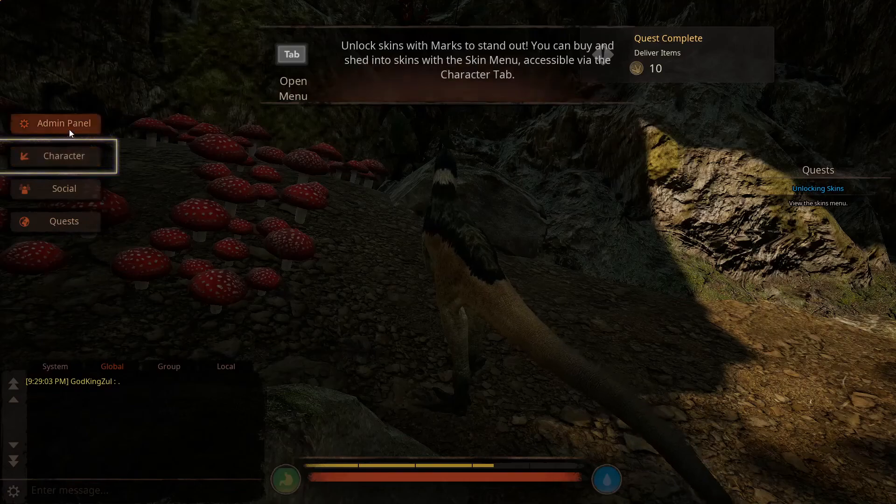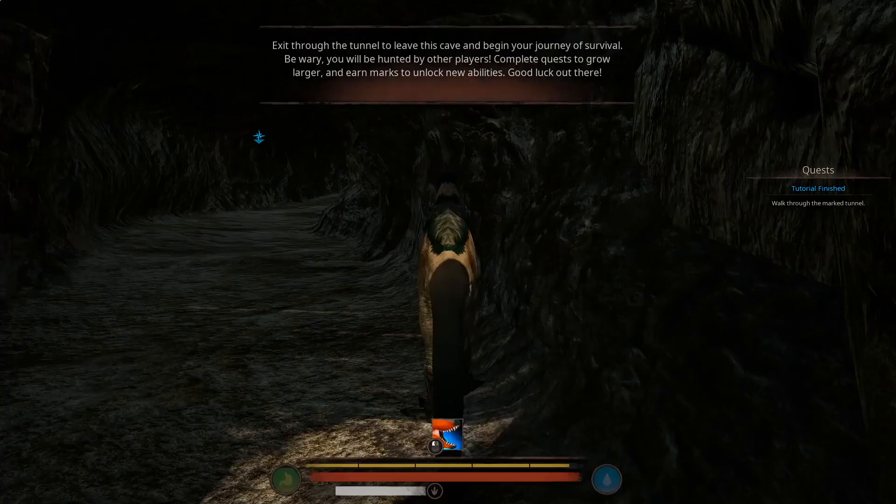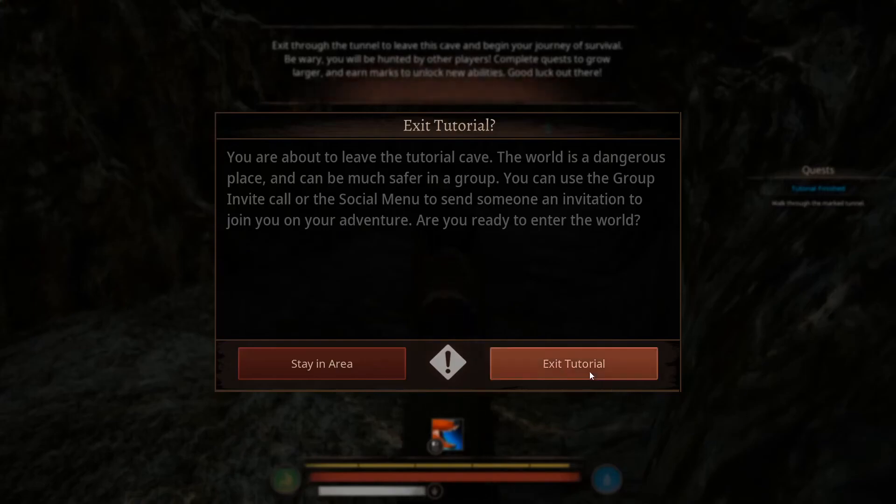You can also see on single player that you have this admin panel over here — it's not there, of course, whenever you're on the public servers. And now the moment of truth: whenever we get ready to exit the tutorial cave to see if we'll be disconnected, we are loaded into single player and not connected to any public servers.